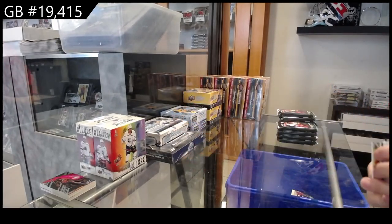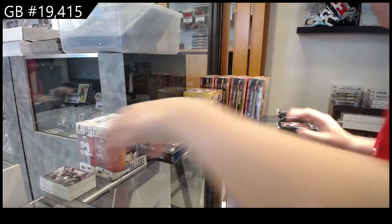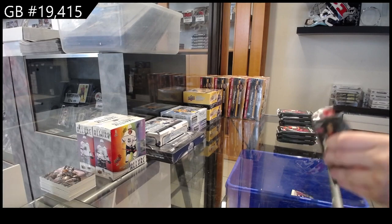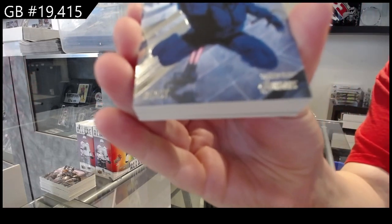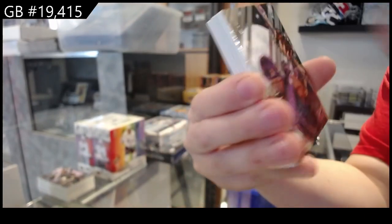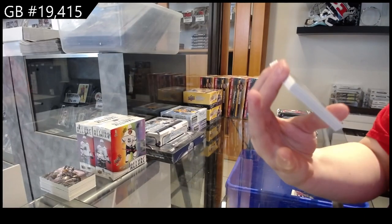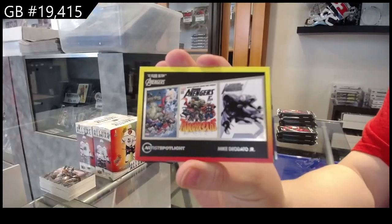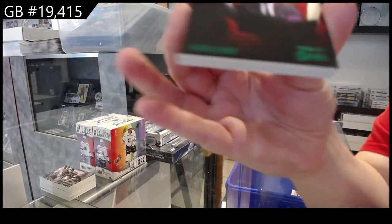Tigra — she looks like she could do some damage. Base of Beast, base of Clint Barton, artist spotlight of Mike Diodato Jr., and green base of Purple Man.